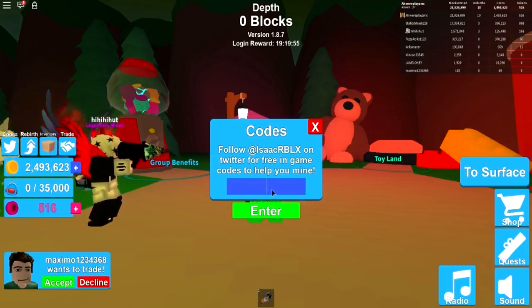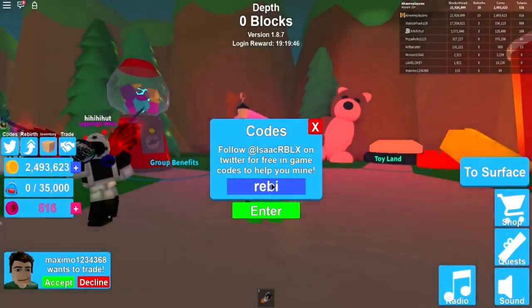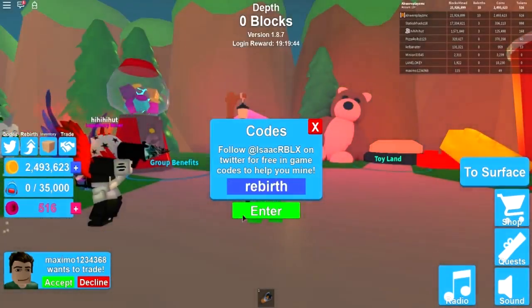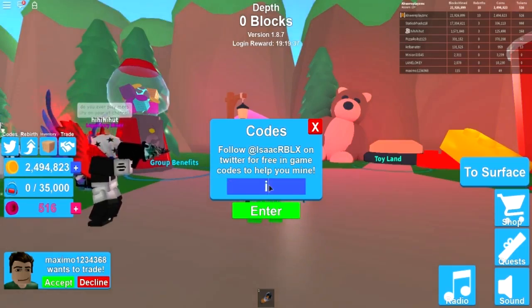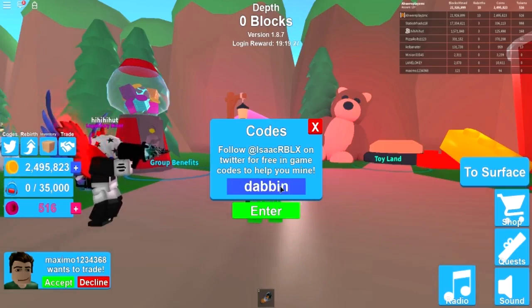The next one is 'rumble studios' and this gives you a rare egg. The next one is 'rumble' and this one gives you a rare egg as well. The next one is 'rebirth' and this gives you 1200 coins. The next one is 'isaac' and it gives you 1000 coins. The next one is 'dabbing' and it gives you 2000 coins.